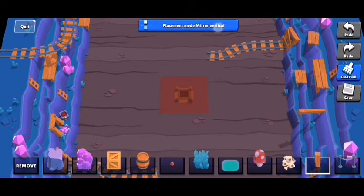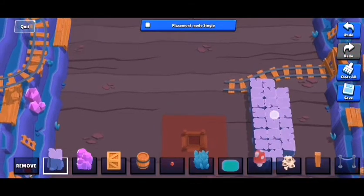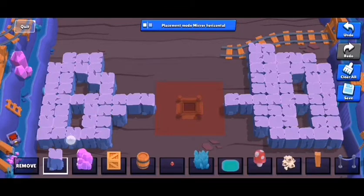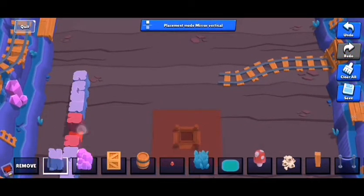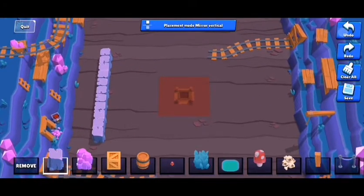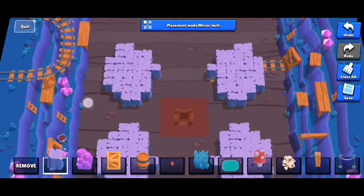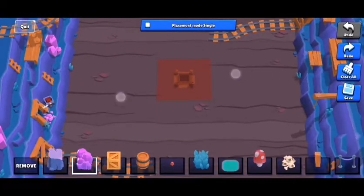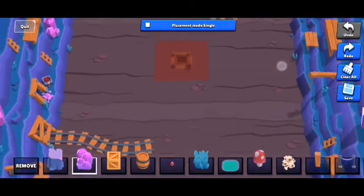Here are a few mirroring tips. You have single mode, mirror horizontal — you draw on one side and it mirrors to the other, which is effective for game mode maps. Mirror vertical is used by maps like Triple Dribble and Diamond Dust. Mirror both is basically four-way mirroring — I don't recommend it because it makes your map look really boring. We don't have diagonal mirroring yet, which is what I base my maps on.